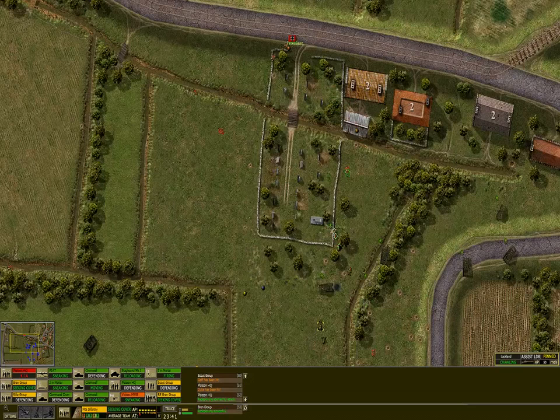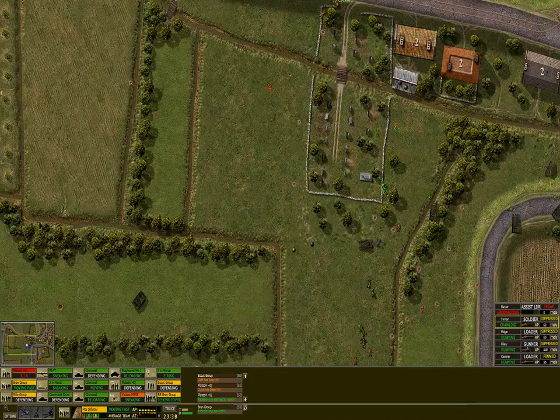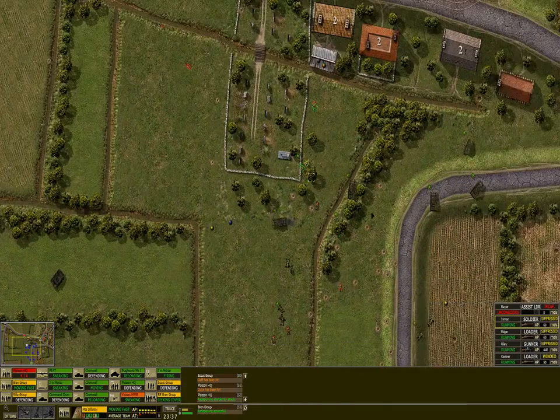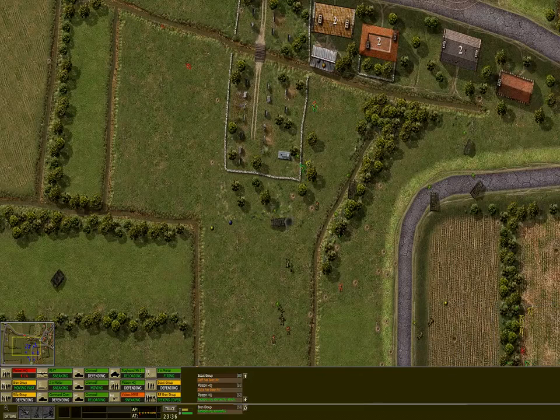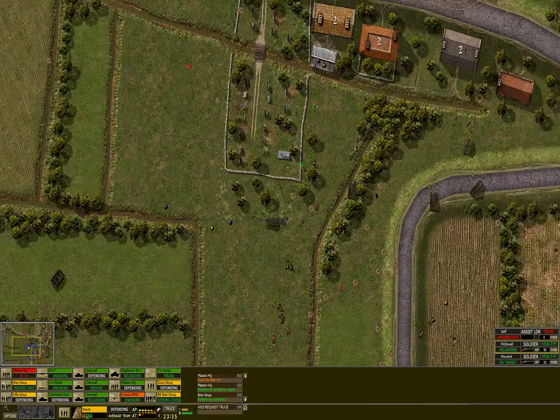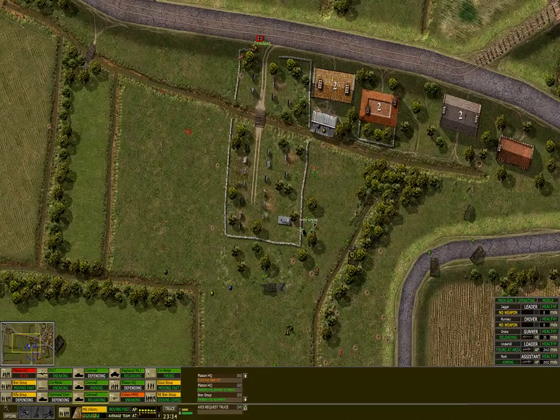They should be kind of suppressed now. Moving fast here — let's see what they do. Our mortar should do some nice work here as well. The problem is that tanks cannot see very well, so we have to send a few infantry guys with them to make the best of it. You would like a ceasefire? Forget it. Scout group, move in here — that would have been the group we would have been using all the time to scout around.